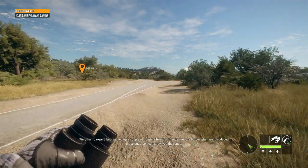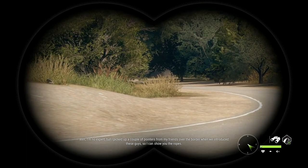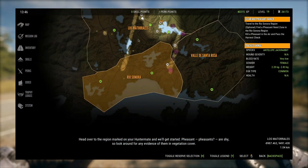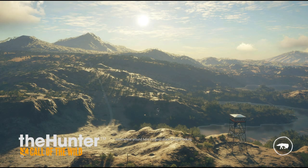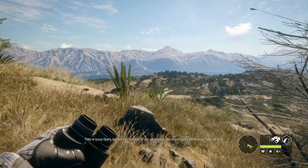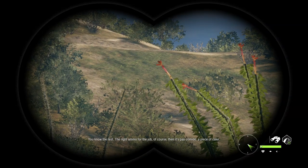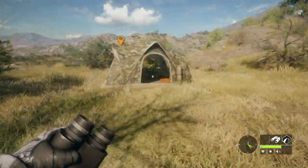'I'm no expert but I picked up a couple of pointers from friends over the border when we introduced these guys - I can show you the ropes. Pheasants are shy, so look around for evidence of them in vegetation cover. The trick is a little counterintuitive - you have to flush them out. They're lousy flyers but we can use that to our advantage. No shooting them on the ground.'